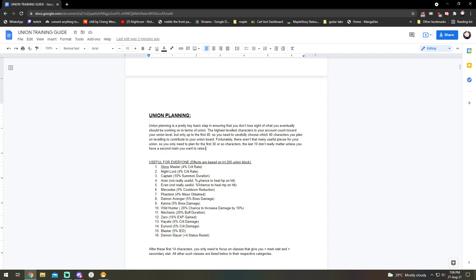Basically, in your union board you have 40 different characters that contribute to your union level, however you can only place 36 of them onto your actual union grid. So you have to pick the 36 that give you the most benefit based on what your needs are and what you're playing. Most likely, for almost every single class in the game, almost all the union pieces are relatively the same for the first 16.